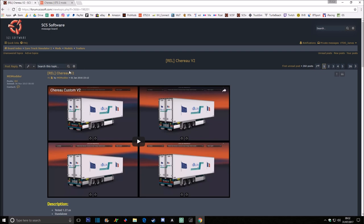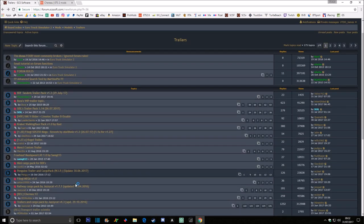Obviously the night skin is private but most of the trailers in this part of the series are public use anyway. Hence why I start off with the forums. So again we are on the SCS forums - forum.scs.com. Then you go to the board index, ETS2, mods, models, trailers. That will bring you to this part of the forum here.